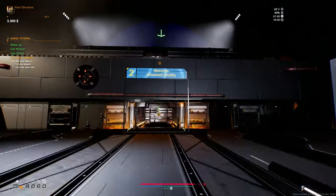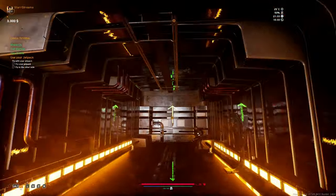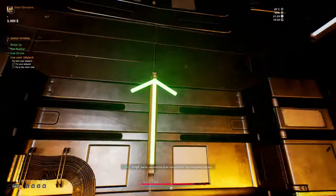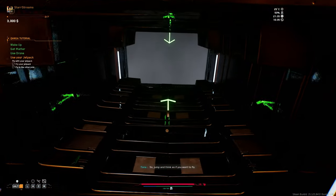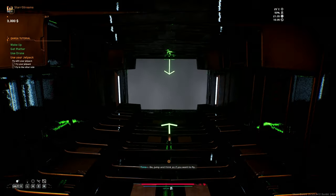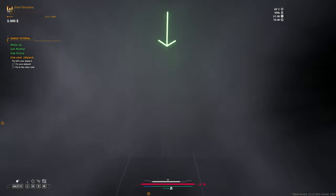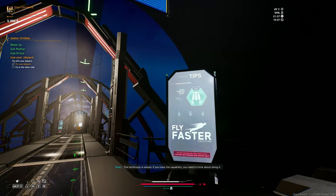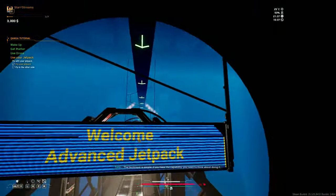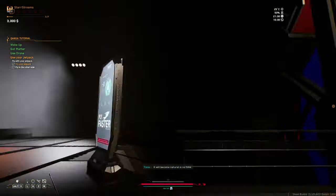Use my jetpack. Advanced mobility. We've reached the first test point for the integrated jetpack. Jump and think as if you want to fly. Bravo, you succeeded! The technique is simple — if you have the capability, it will become natural in no time. So cool.